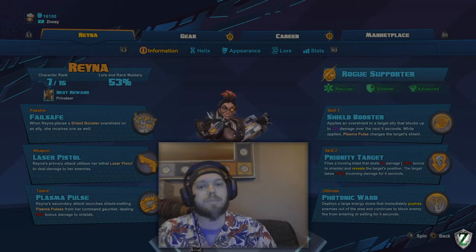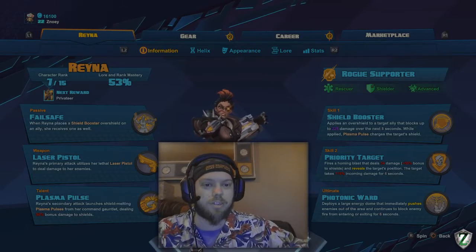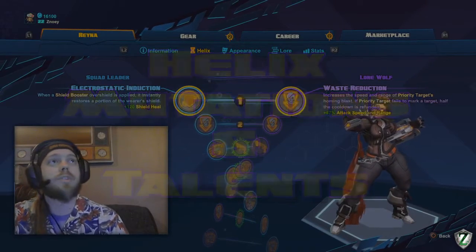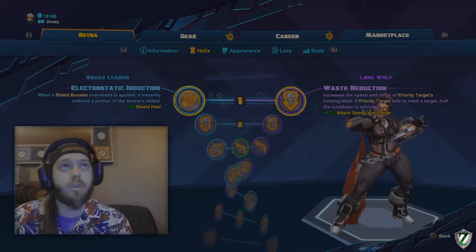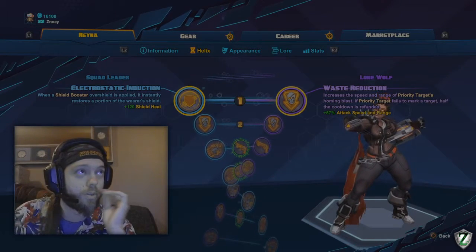Now we're going to go over the Helix and her skills. I have a zigzaggy pattern on her skills but I think this is by far one of the best specs. The first talent I always pick is that shield heal — Shield Booster overshield instantly restores a portion of the wearer's shield, plus 120 shield. That's definitely my favorite talent. I never choose Waste Reduction.